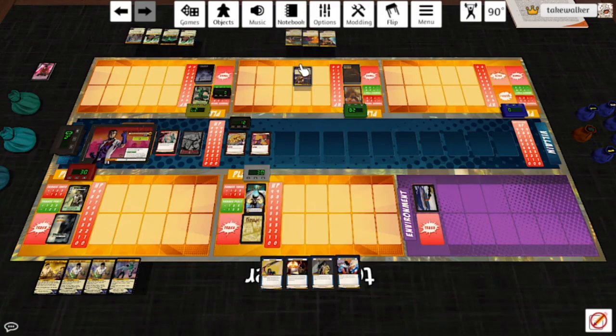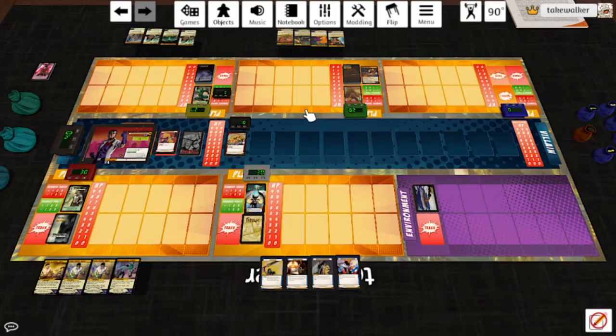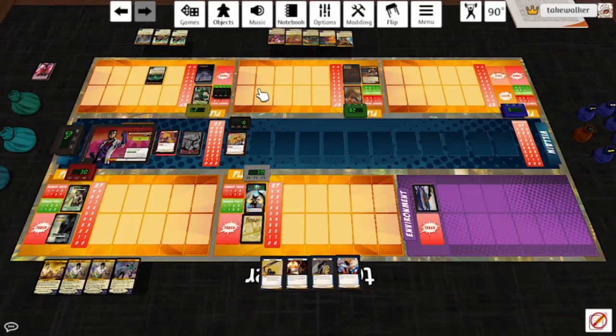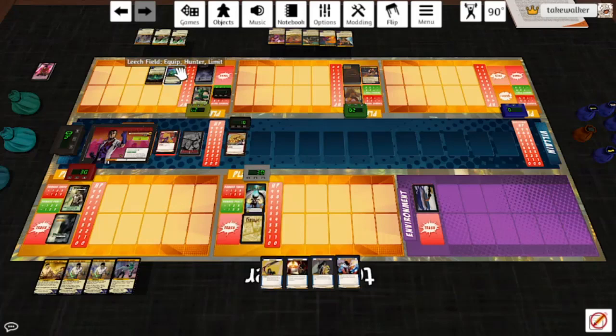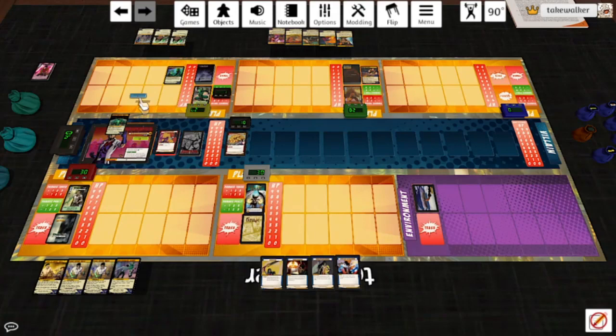Kick the Tires: draw a card, destroy an ongoing or equipment card — so we'll get rid of the Living Force Field. Then he beats down the Mobile Defense Platform and draws another card. Something to Fear lets you select a target and reduce or increase its next damage by one. Rather than play this as an ongoing card, we'll use a token pool — add a token to Baron Blade's negative damage pool. Similarly, Drain adds another token to Baron Blade's negative damage pool via the Leash Field.